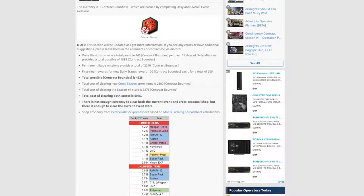If you miss day 1 or day 2, that's fine for the medal, but you have to complete 10 of the daily missions — completely complete them — for the medal. Permanent stage missions provide a total of 2,240. That's if you do Risk 18 plus all the contract bounties. So you'll see videos on all of those coming up. First clear rewards for new daily stages are 100 each, and there are two new stages, so that's 200 new.